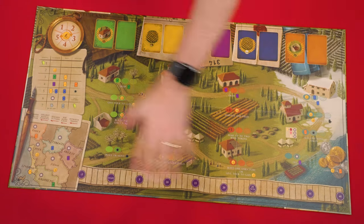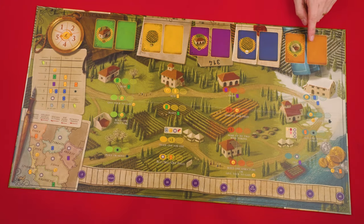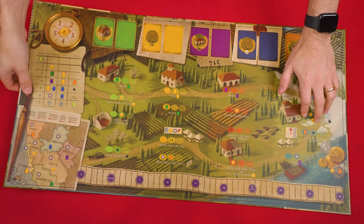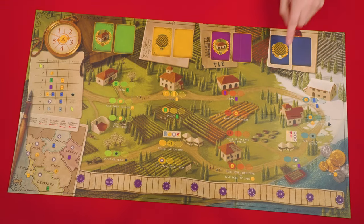To set up, use this new board in place of the original. The side showing these orange spaces is for the included structure expansion, but we'll go over that later. So we'll use this side of the board for now, which doesn't have those spaces.